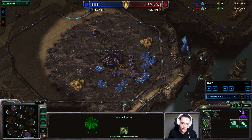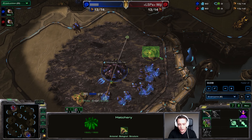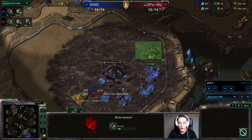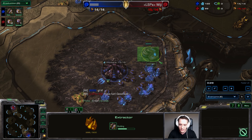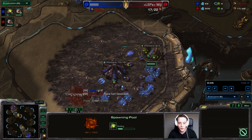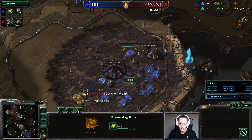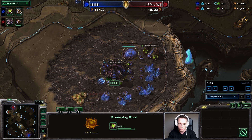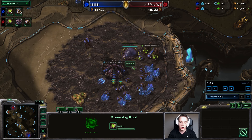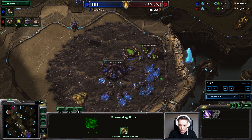So first things first, we're going to talk about the build order. We open up with 14 gas into a 14 spawning pool. Then we drone up until 18 while doing an extractor trick. We do get an Overlord at 15. Then once the spawning pool finishes, we start up a Queen, pull one of the drones out of gas at 100 gas, and we start up the Zergling speed.